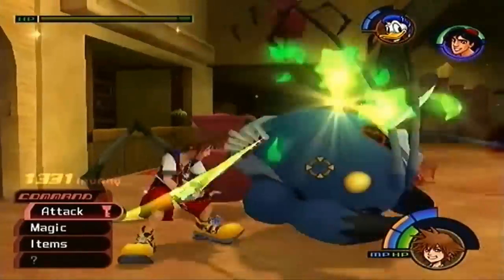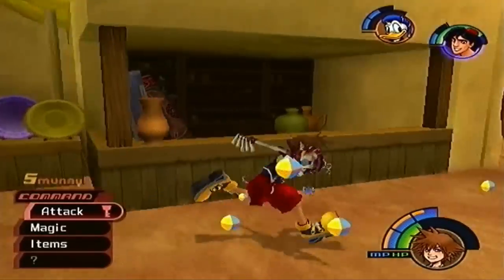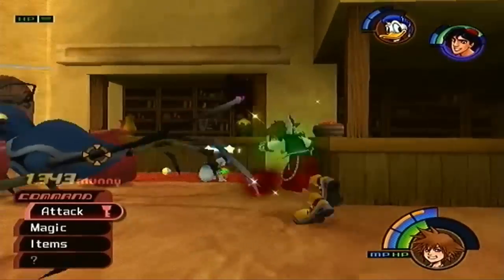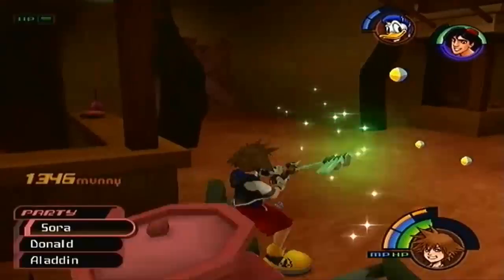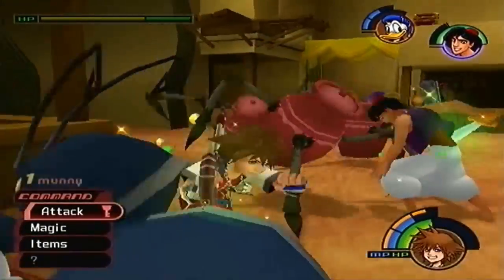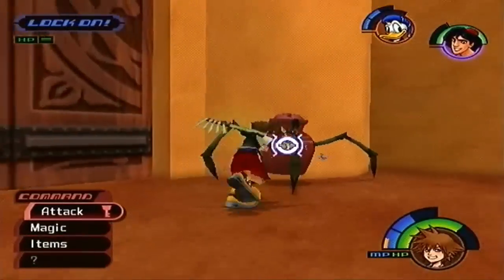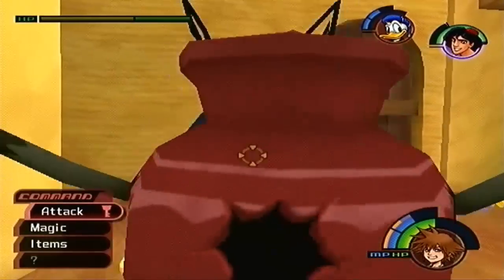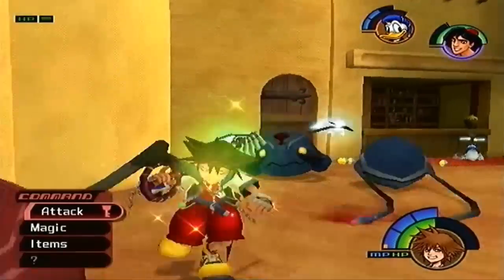My strategy for this fight is to take out all the pots first, because once you do that, this guy is pretty much defenseless. His gimmick is he can attack you if you're near him, but he pretty much gathers all his pots together like a centipede — the human centipod — and marches through the bazaars and different areas of the town. Hopefully we can prevent that by taking all the pots now while they're still gathered. Once we've got all the pots down, he's pretty much a pushover.